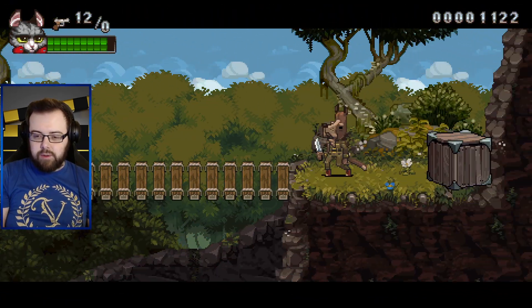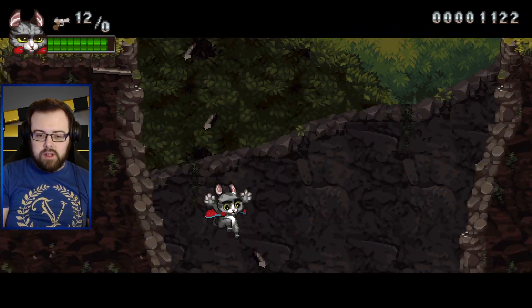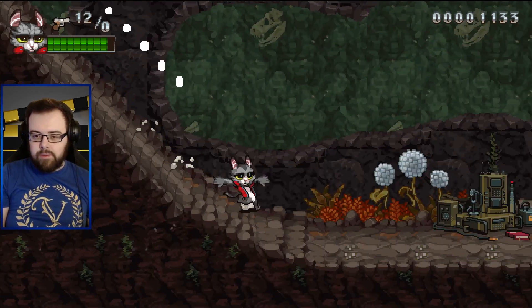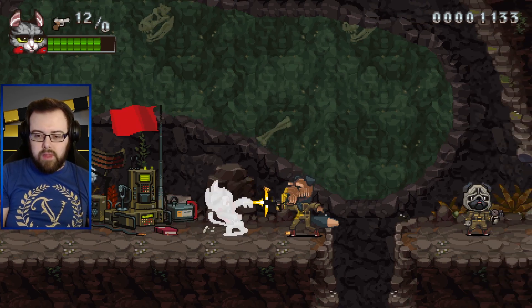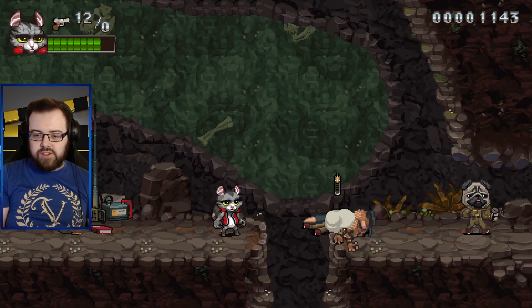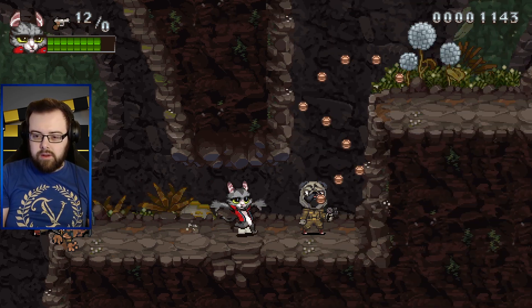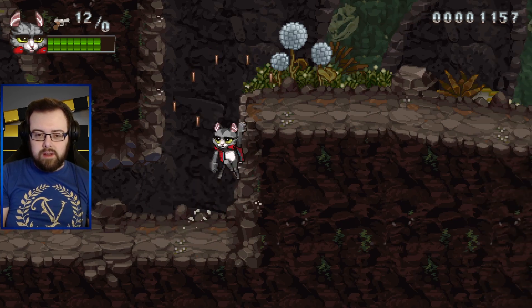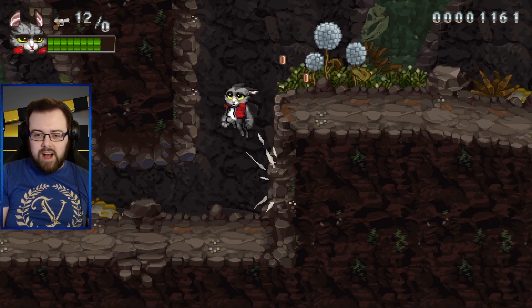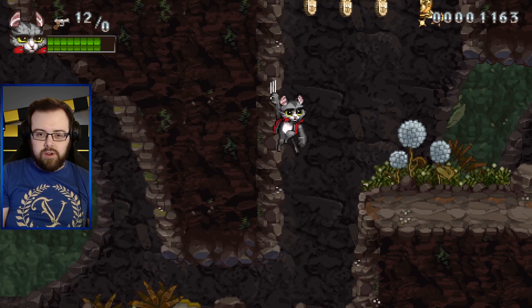I'm just breaking those for no reason - I don't know if they drop things. We do have an ammo count, and I'm assuming that's a checkpoint. That was just a pug - he was just minding his business. I do find it kind of odd that there hasn't been any sort of tutorial.